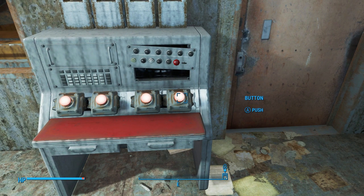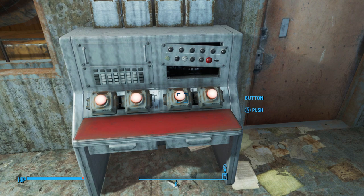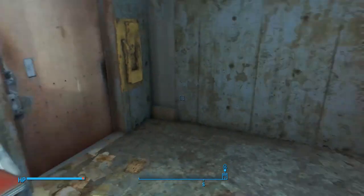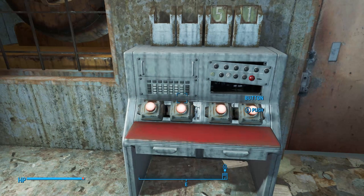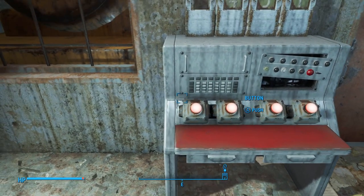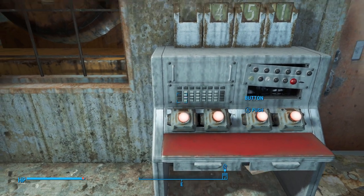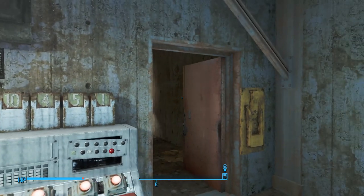We'll start with the last one: one. Next one from the right is five. Next one over is four. Gotta be careful with these numbers, otherwise you gotta start all over again. Now when we press the first one here for zero, there is no zero button — so instead what you gotta do is go all the way up to ten. And the door automatically opens.